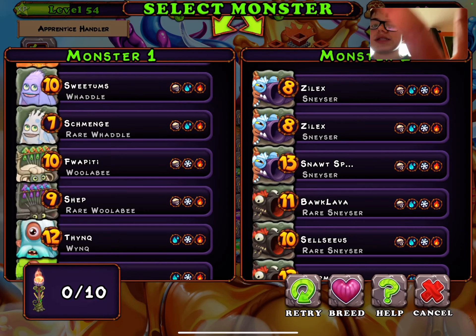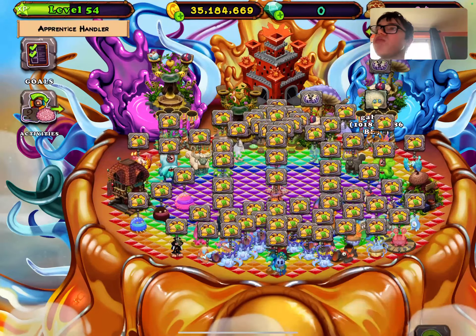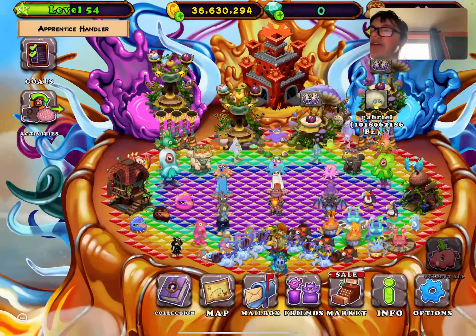I'm going to try and do it on Fire Oasis anyway — Wink and Pango. Like I said, you can use Rares if you want; it won't affect your breeding chances. I didn't get it on the first try on Fire Oasis, but that's okay — life's life.